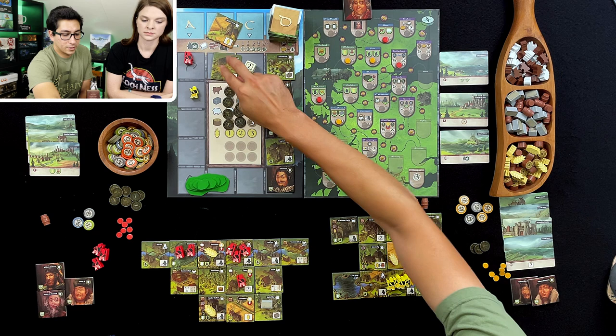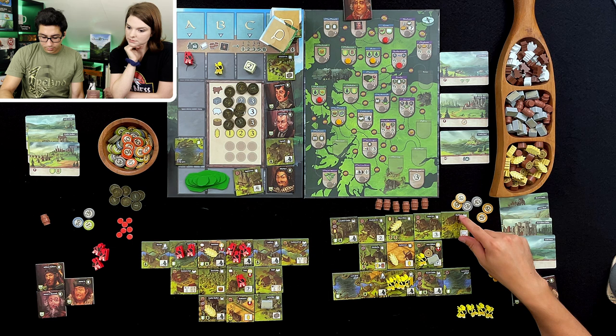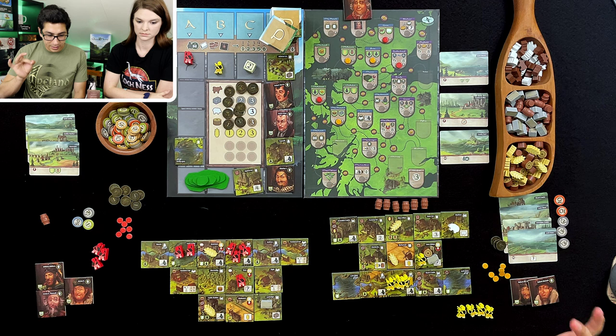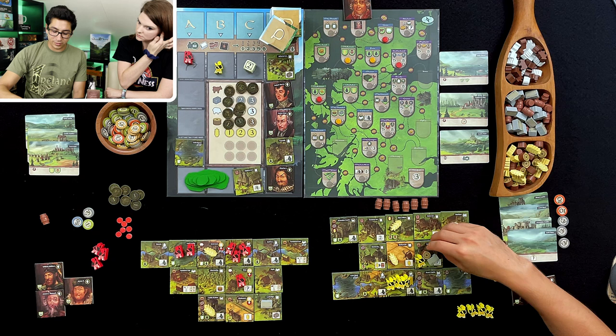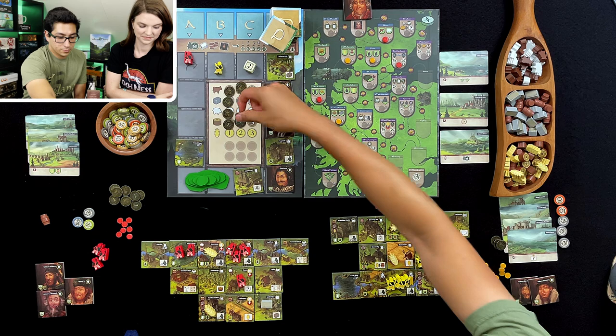No more barley — we're going to go for the ship. I'm going to place that ship here. That's going to give us a ship and three points. I will get a resource — I think we're going to get a donkey, because I want to sell expensive things. I want to sell a donkey and a ship, and I'll get three and two.